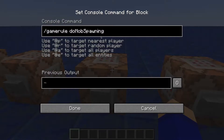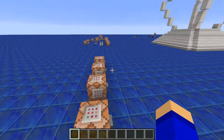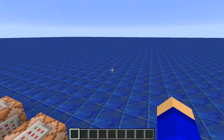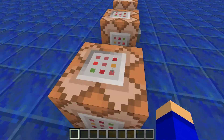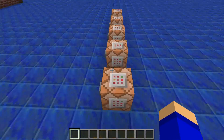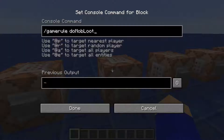Next is doMobSpawning. So say we're in a world like this — you know how there's always slimes everywhere? So annoying. If you do doMobSpawning false, that'll actually make it so no mobs will just randomly spawn around you. That's helpful if you don't want anything to be around you but you still want to be able to spawn hostile mobs manually.